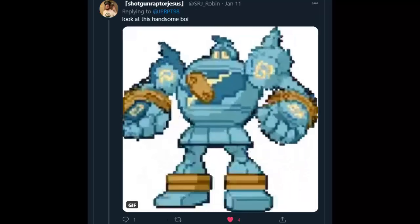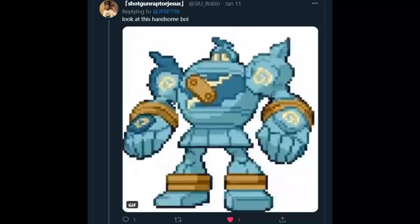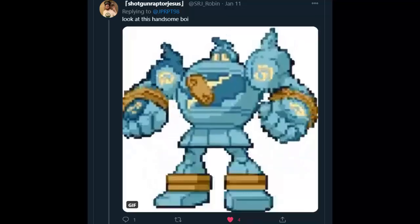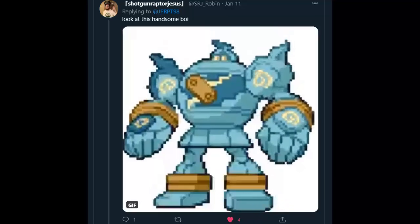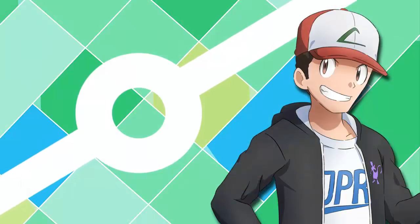ShotgunRaptorJesus - great username by the way - sent in Golurk's Gen 5 sprite, another personal favorite of mine. I like how you can see the individual moving compartments - it really drives home the idea that this is like a possessed golem or suit of armor. And plus, the little seal on his chest even wiggles around, which is containing Golurk's true power. A very appreciated detail.